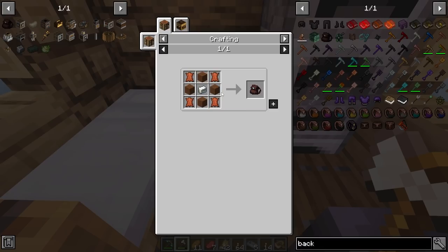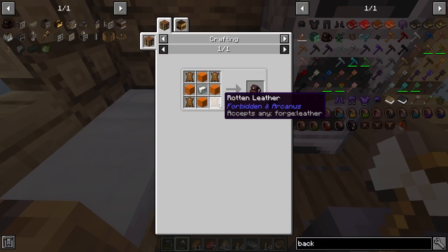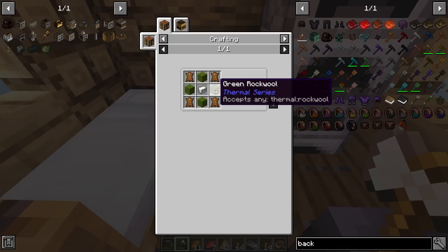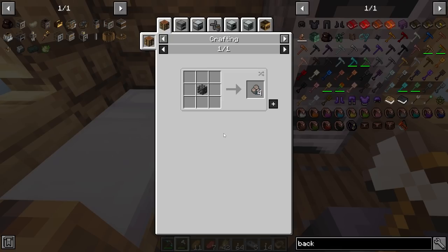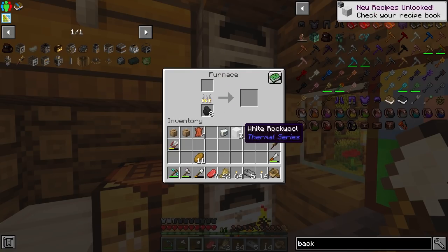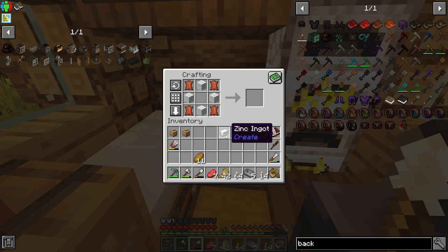This doesn't craft — oh, does it need specifically rock wool? Yeah, that's why. I can definitely make rock wool. Even though this is a bit out of the ordinary, all you have to do is smelt gravel and then smelt the slag that the gravel produces, and you get rock wool. So that's all we needed to make this bag — and there we go.